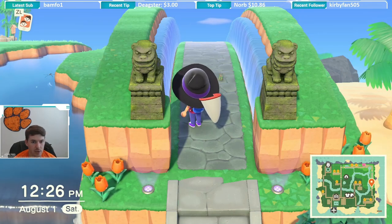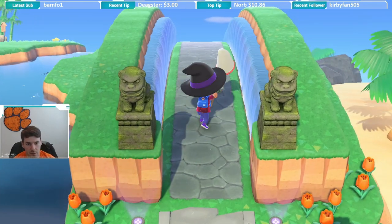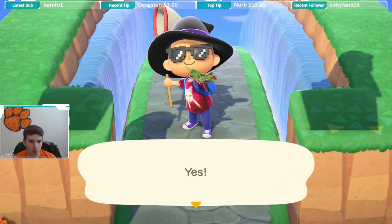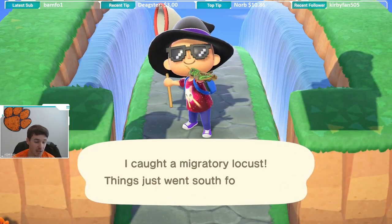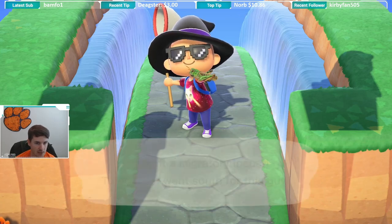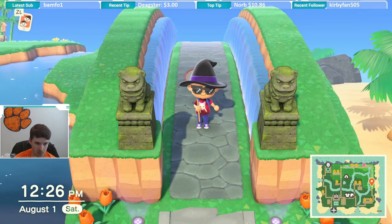What is going on! Right now we have a locust right in front of me — we are gonna catch it before it jumps into the waterfalls. As you can see, we've caught a migratory locust. This is what it looks like. I know it was tough to see in the beginning just because of where it was on the island.